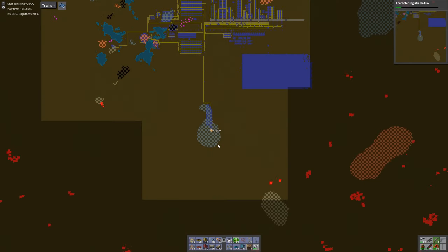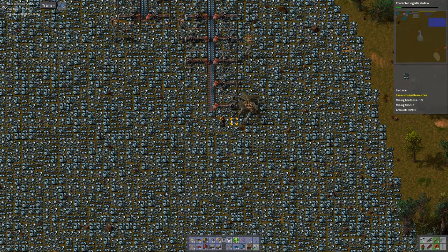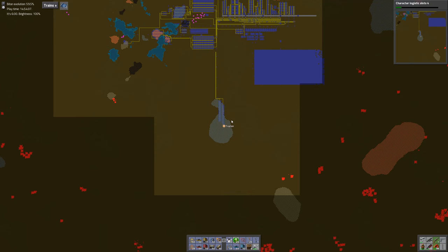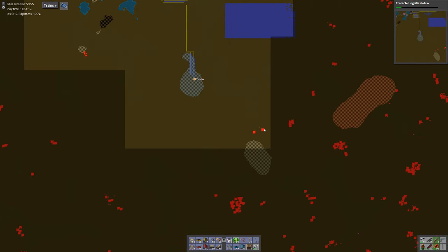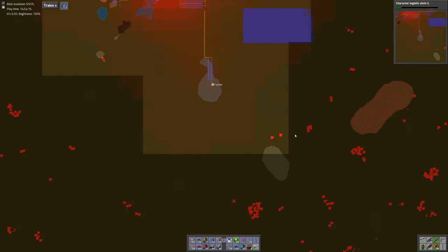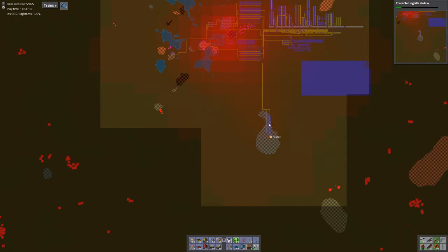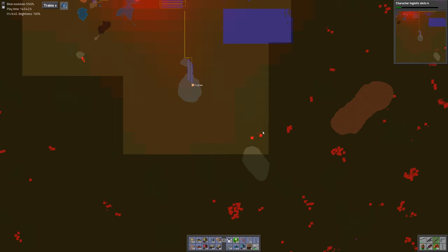Welcome back. We just got attacked by some biters as we were setting up our mining, and I put down a radar. Having a look at our map, it appears they came from here. They are not inside our pollution yet, so I'm not sure exactly why they were alerted to our presence, but biters will occasionally stage a group somewhere away from the base.